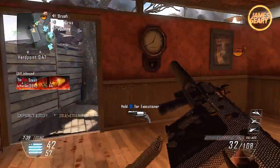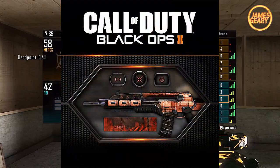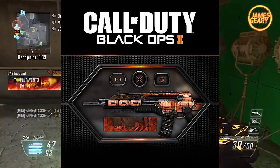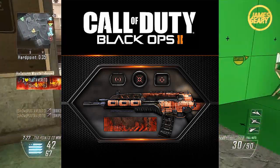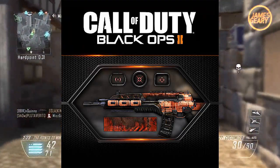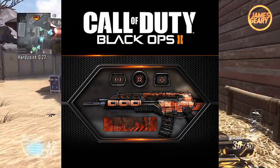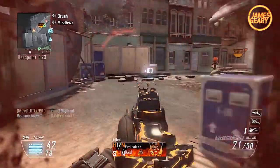Next up we have the Breach Pack, which has a geometrically patterned weapon skin. It looks kind of rusty overall. It could end up being one of the best camos or one of the worst — it really depends. I'm definitely excited to see how this camo looks in game. I like the calling card for this one though; it has a 'danger' label on it which looks pretty cool. The reticles look all right too.